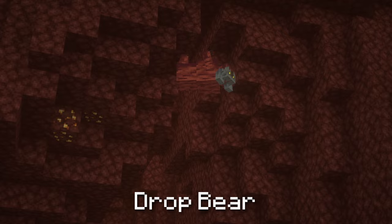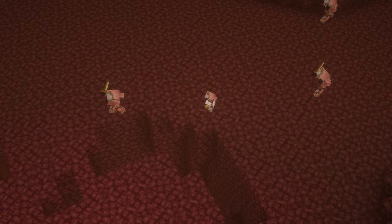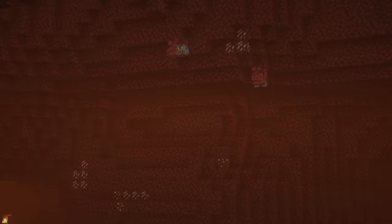Drop Bear. These are terrifying marsupials that attack by walking on the ceiling using their long and sharp claws and then jumping down. If any entity the Drop Bear targets comes underneath the blocks the Drop Bear is climbing on, it will jump down and attack. If the Drop Bear lands on its target, it can deal damage.